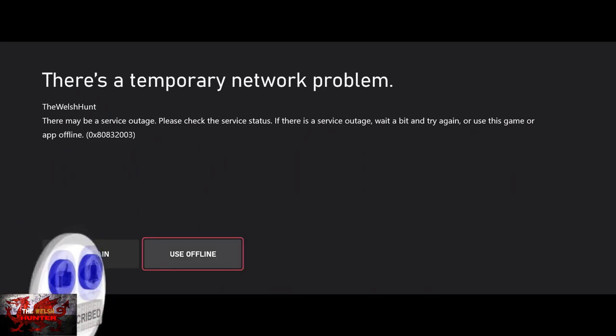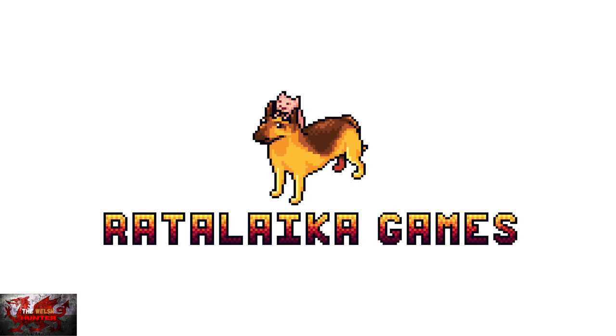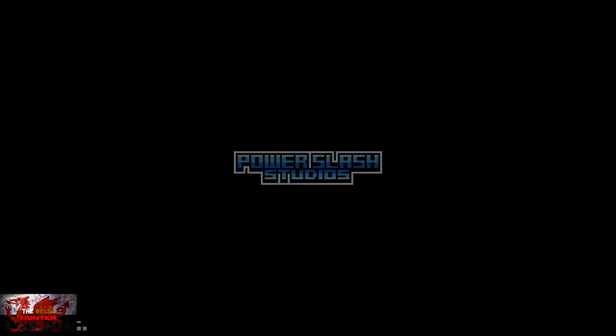Hello there guys and girls, The Welsh Hunter here, back with yet another 100% Achievement and Trophy Guide, and this time we're getting it all in Super Onion Boy 2. This was developed by Power Slash Studios, published by Rattleika Games, and is usually available for £4.99.